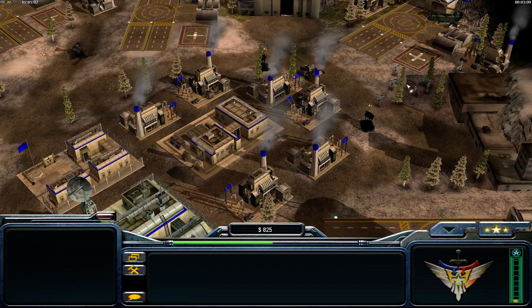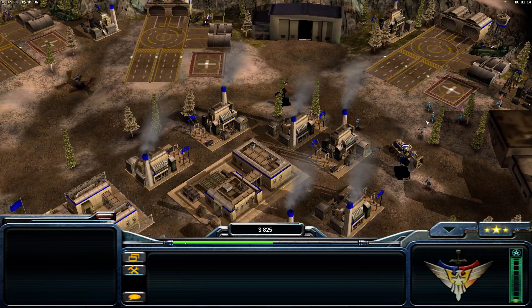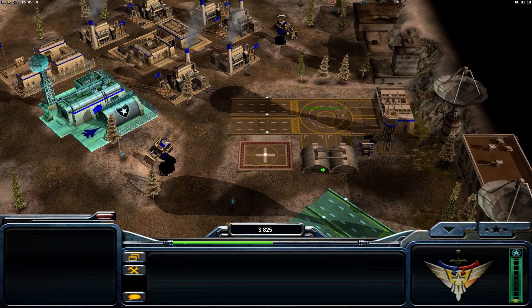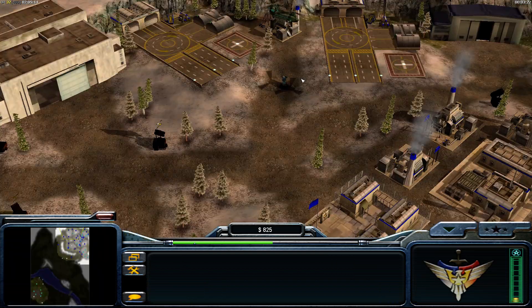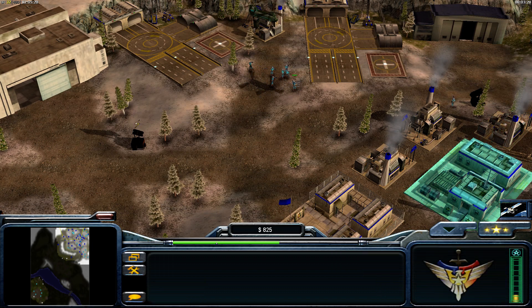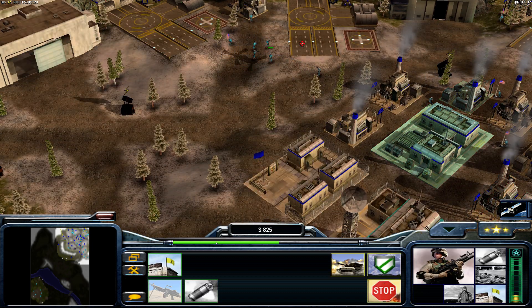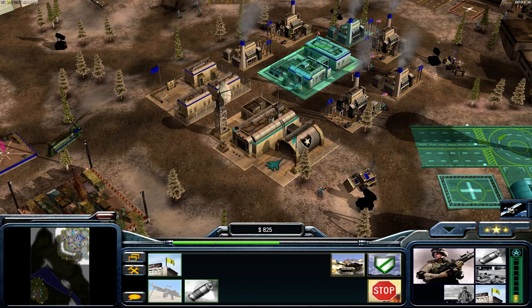If you take too long and the attack waves start, you're pretty much done. What I suggest is use the hotkeys — use C to capture everything. Quickly tap C; you need a point man. With Special Forces here you can have everything captured before you know it.